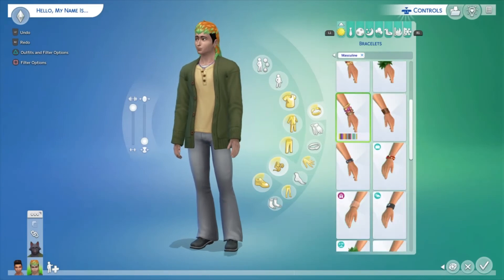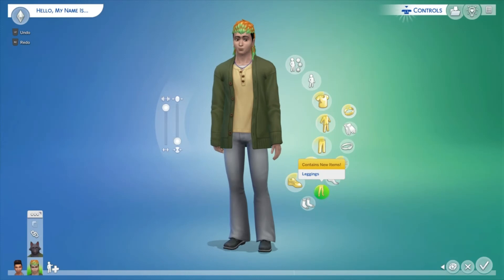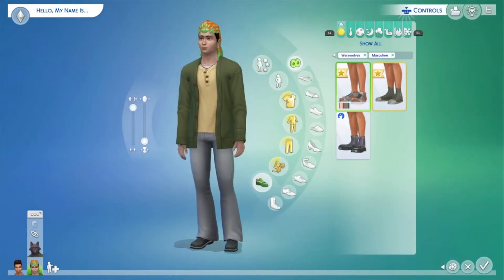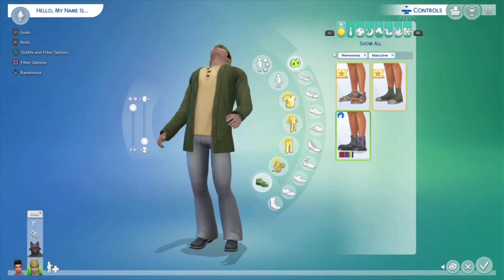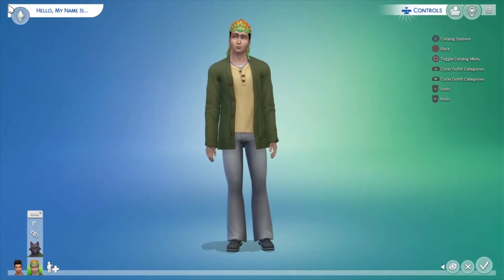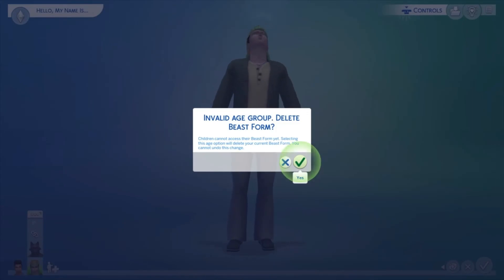Bracelets and shoes are also exactly the same as the female versions. I have to say that is quite disappointing — the males have no unique CAS items at all.